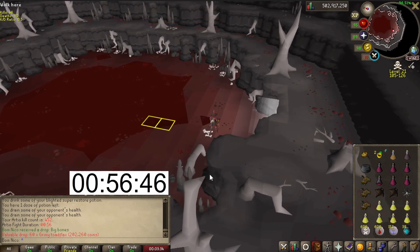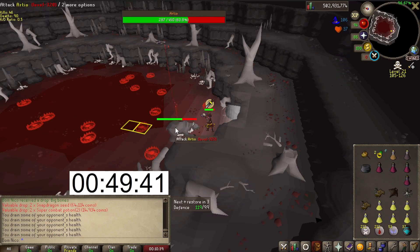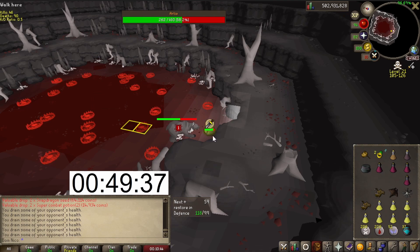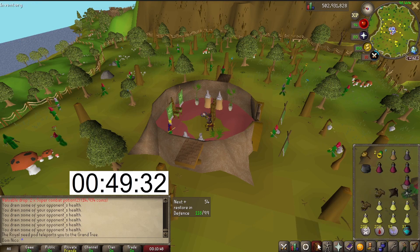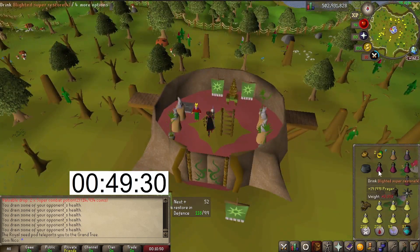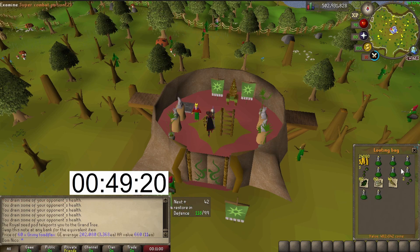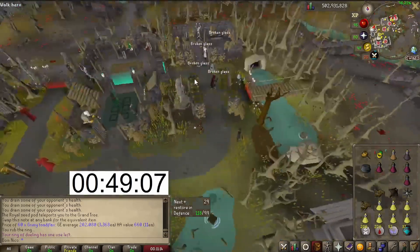Grimy toad flags — 200k, that's a nice one. First PKer and we are out. Looting back: 482k, not bad, thanks to the toad flags. Let's restock and go back.